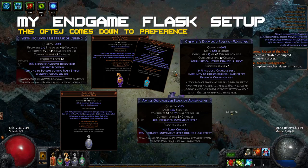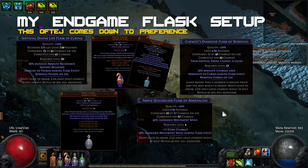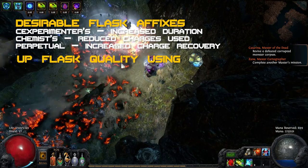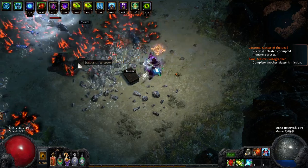The last flask is a Diamond Flask of Warding to remove curses. It greatly increases our crit chance from about 55-60% to way over 80%. Also, try to roll increased duration, reduced flask charges used or increased charges gained on as many flasks as possible. Don't forget to put 20 quality on your flasks using Glassblower's Baubles, as you should do anyway on all your characters in late game.